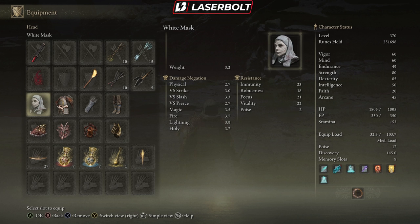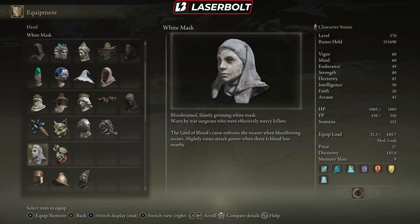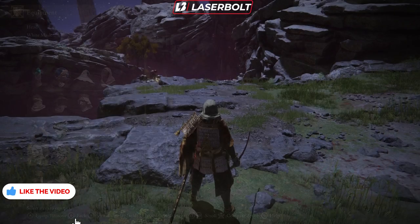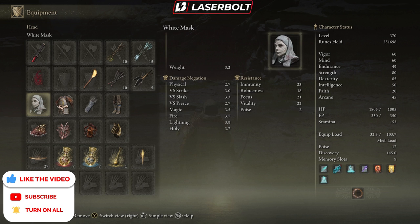The must-get item of course is the White Mask. The reason the White Mask is so important is because it slightly raises attack power when there is blood loss nearby. Since we're using the Rivers of Blood, we're going to be constantly causing blood loss, which makes this a must-get item. I have a video explaining how to get this. This is a very big requirement for this build — the Rivers of Blood and the White Mask are both big requirements.